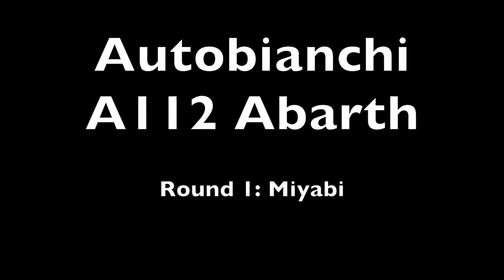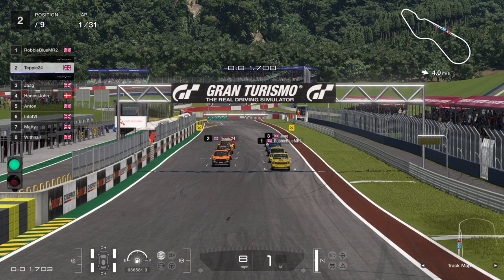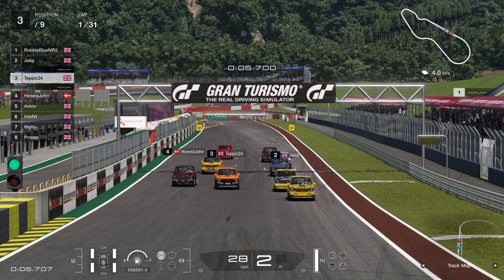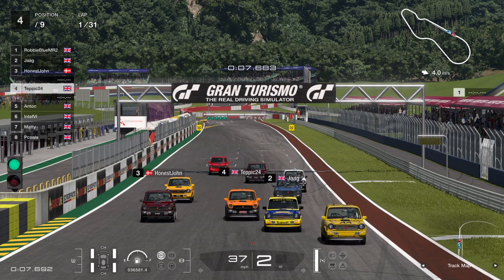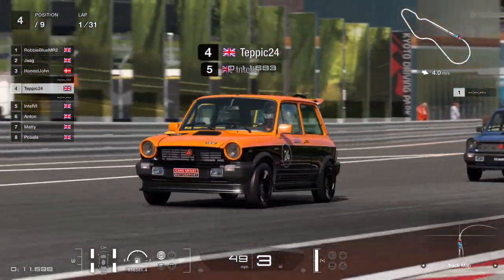Hello and welcome to another video. Once again we have our guest commentator and we're in a new car. Absolutely, the Auto Bianchi A112 — quite a change of pace from the FT1500, a much slower car. You've got to use comfort tires on this one and must use the hards. Excellent, race underway — not exactly flying off the grid there. No, I think we're all so much used to a much faster car at the moment.